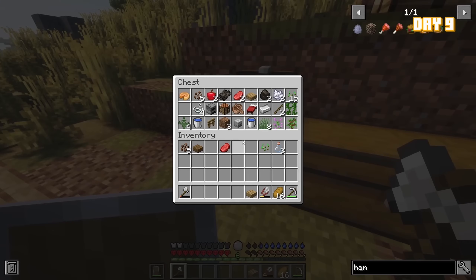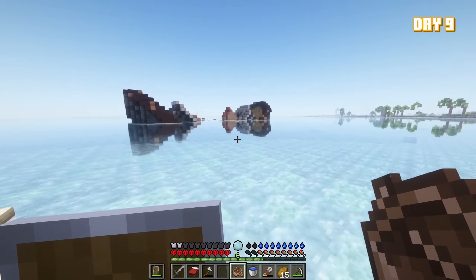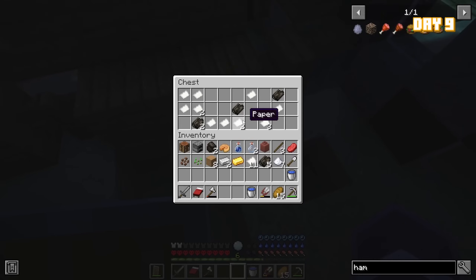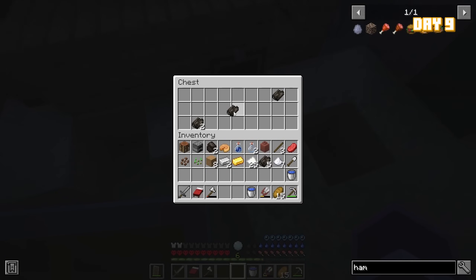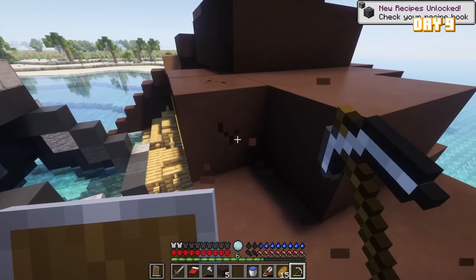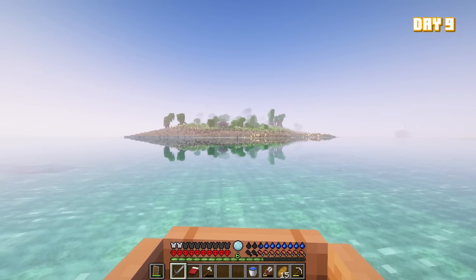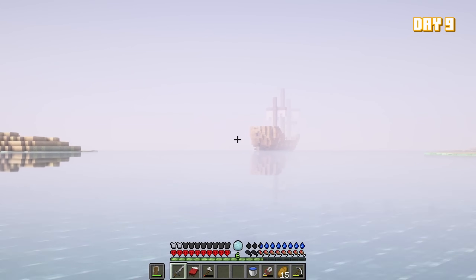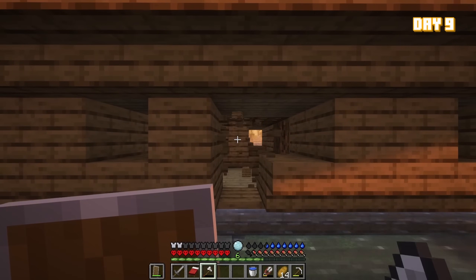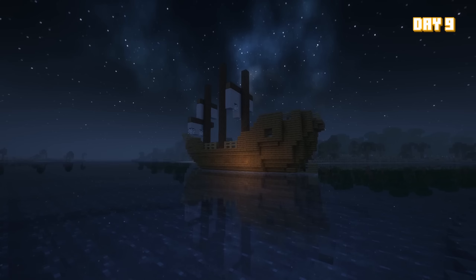On day nine I set off on my big adventure, gathering a bed, water buckets, and food. I finally explored the shipwreck — with no crocs in sight — and found some pretty good loot. I also collected a lot of concrete off the ship to use in my house. Shortly after, I came across another ship and a temple. With night approaching, I set up camp on the ship — it was kind of cool, thinking I spent the night in an abandoned ship out on the African shoreline.